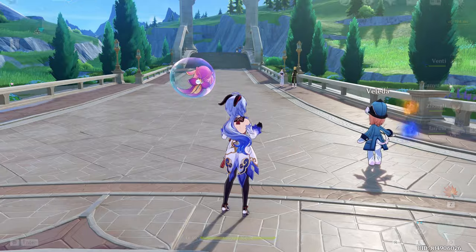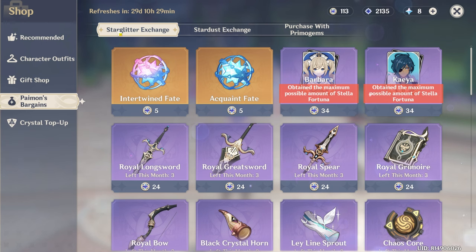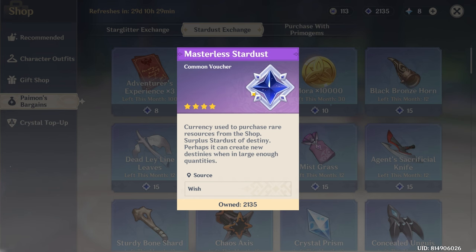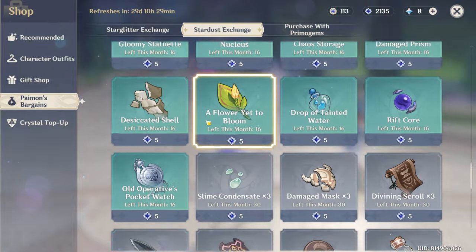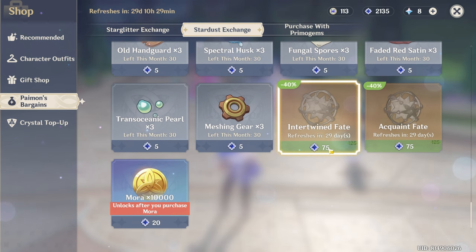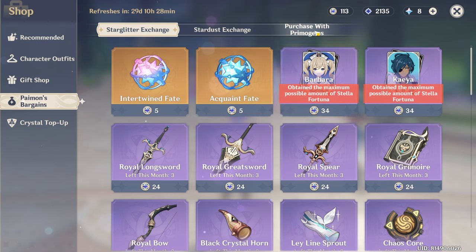Next up, we've got the currency from the shop. We've got Masterless Stardust, which is the blue one. You get this from wishing on the banner, and it's useful for a monthly reset. Every month on the first, you get discounted Fates — 75 Stardust per Fate. Star Glitter is what you get when you get a duplicate of a character, whether it's 5-star or 4-star.